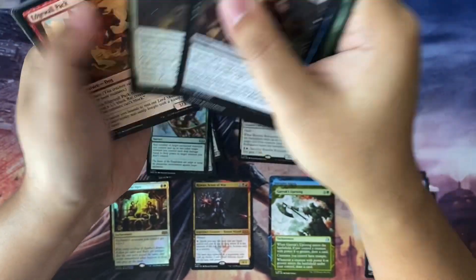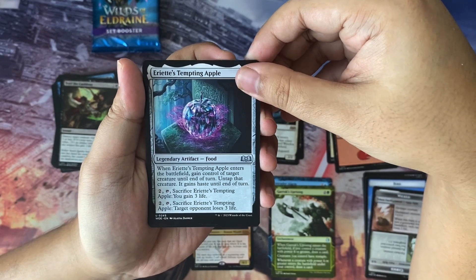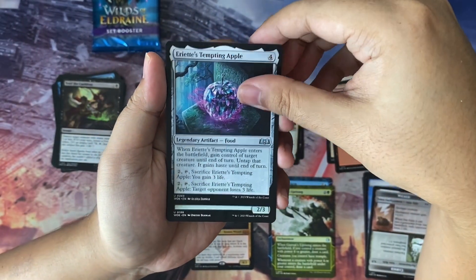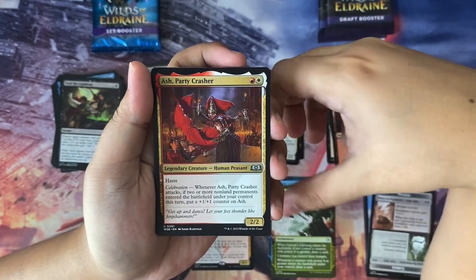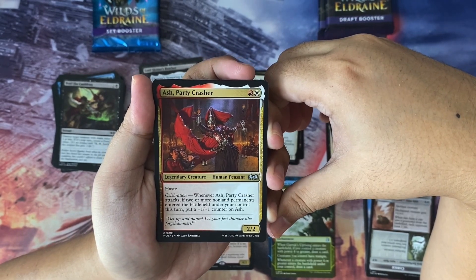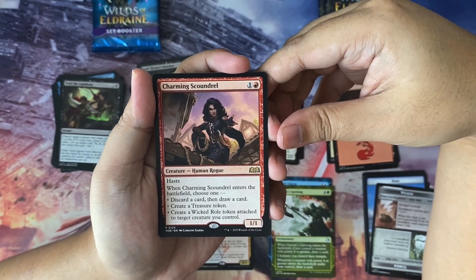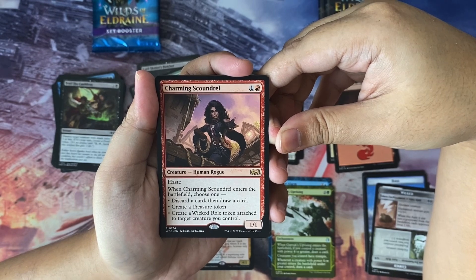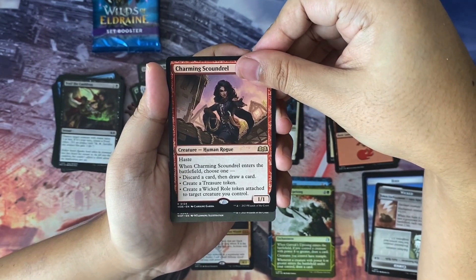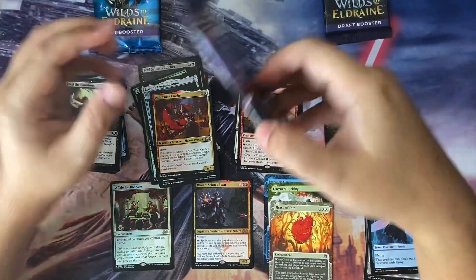Pack four — blazing through nine commons. Next we have Eriette's Tempting Apple, a legendary artifact food — I was saying in one of my videos that there should be legendary food artifacts, and here it is. Also Tangled Tale Lookout and Ash, Party Crasher — a human peasant with haste and celebration. The rare is Charming Scoundrel, a human rogue with haste. When it enters, choose one: discard a card then draw a card, create a Treasure token, or create a Wicked Role token attached to a creature you control. Also got another Grasp of Fate, a Wordless Lament, and a Faerie token.